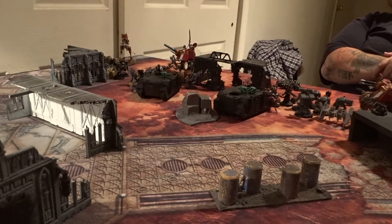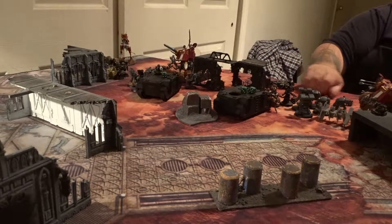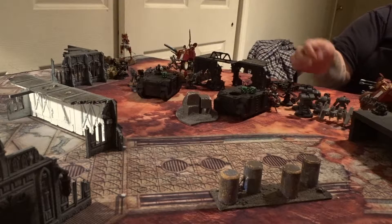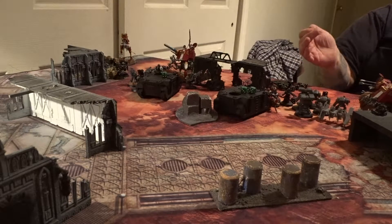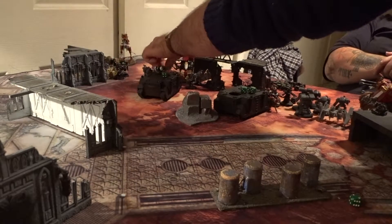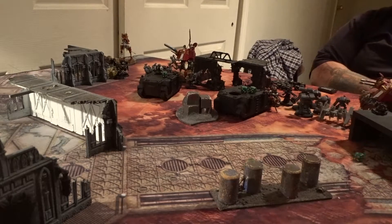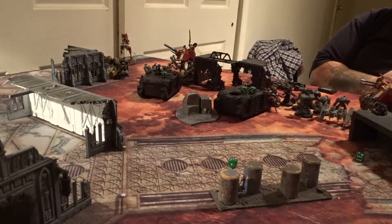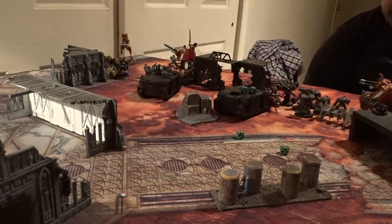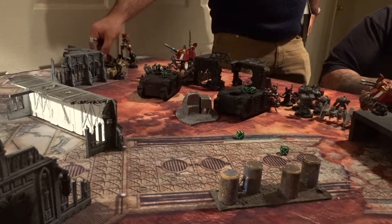We'll have a charge phase. Starting by charging my unit of five guys at your Doomcrawler — overwatch with the big cannon does D3. My charge range is a six, so I'm in. Squeezing in. Captain Artemis will charge — gets five. These guys will charge at your walker — you want to overwatch with the stubba? They get a 12. Their charge is cheap. Okay, awesome, crazy crazy.